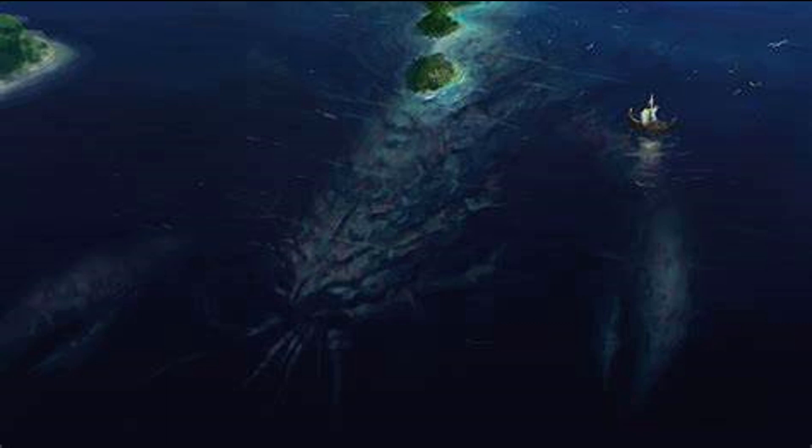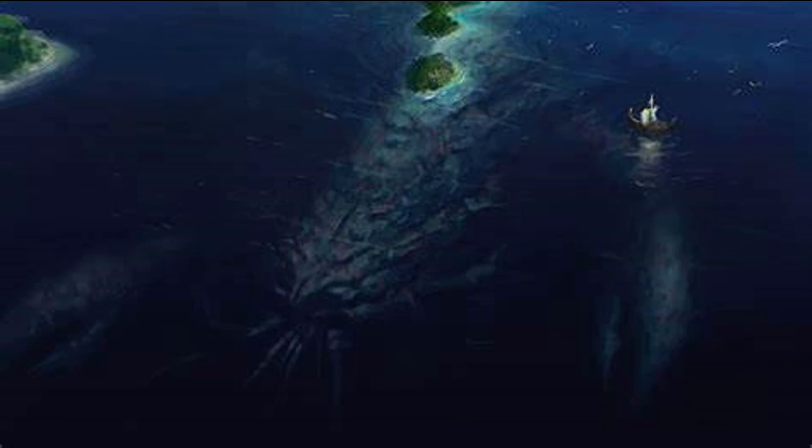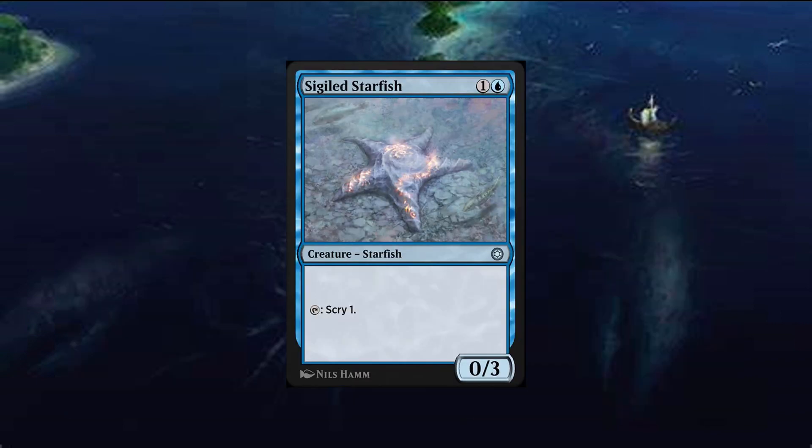We can also throw in cards like Gwena, Eyes of Gaia, and Biomancer's Familiar to make Kenessos's ability cheaper. Then, staying on theme with small value, we can throw in Sigiled Starfish for scrying.